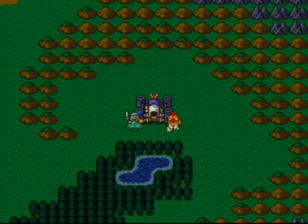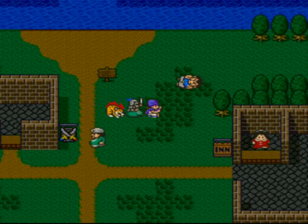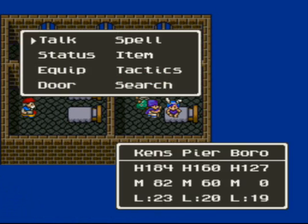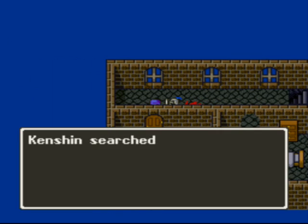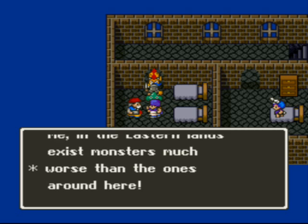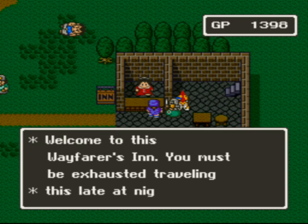So now what we're going to do is rest up at the inn and talk to some people here. Viva la revolution. This guy's always drinking. Today we're checking on Prince Henry. Ooh, a puff puff. That lady's a hoe. Eastern lands, eh? Anyways, let's rest at the inn and go see Henry.